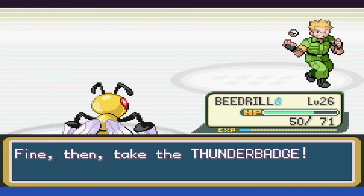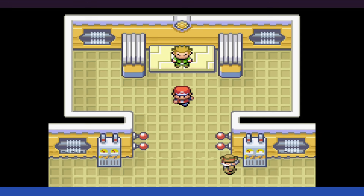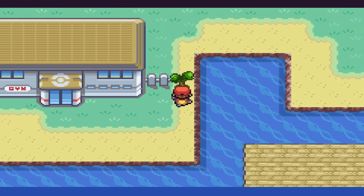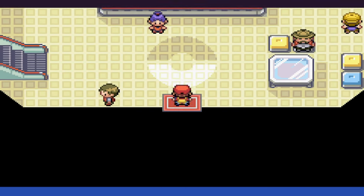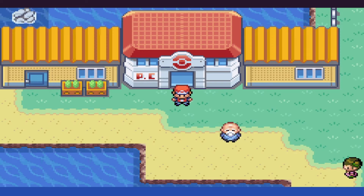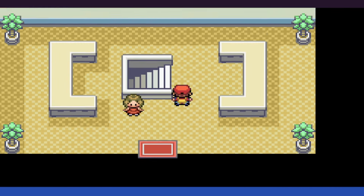With Surge out of the way, the game is about to open up in a big way for us. However, we have a bit of a challenge ahead — Rock Tunnel has a lot of rock-type trainers, which we use Butterfree for. We also have to use Beedrill for the few Slowpokes that appear, and it's a bunch of dodging trainers where we can, but there's a surprising amount of mandatory trainers. Either way, we make it through and pick up Return, because we're definitely going to need it.